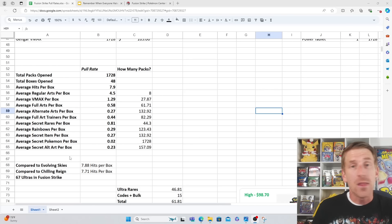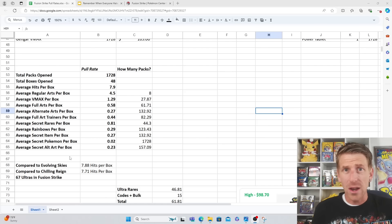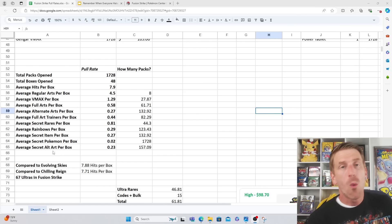Then we introduced Brilliant Stars with the trainer gallery and things changed - you started getting 12 to 13 hits per booster box. With the introduction of after-ratings you also had radiant cards, which made it feel better. Then Scarlet and Violet came out with illustration rares and special illustration rares, and now you're getting anywhere between 12 and 15 hits per booster box - almost double what we got in the Fusion Strike era.